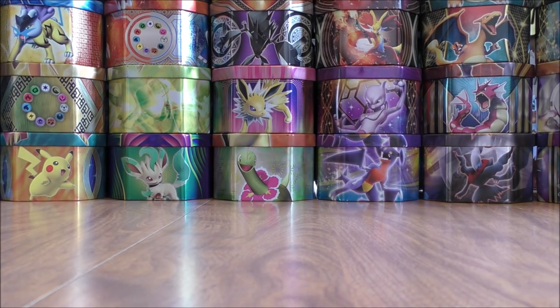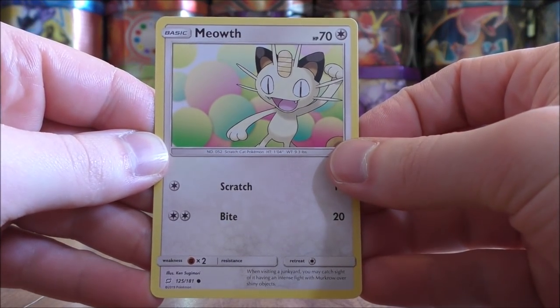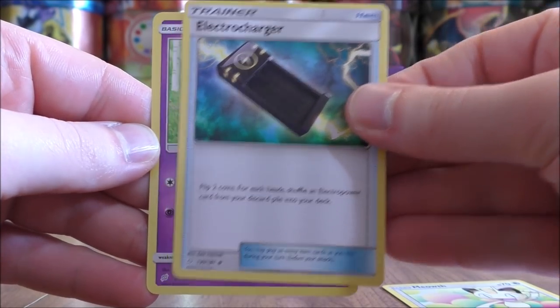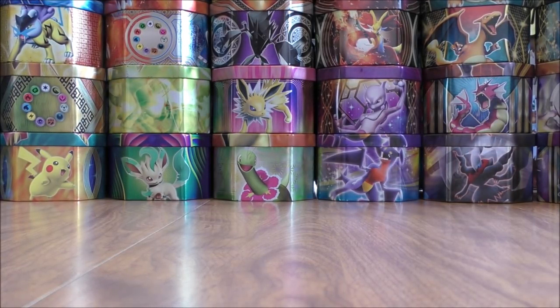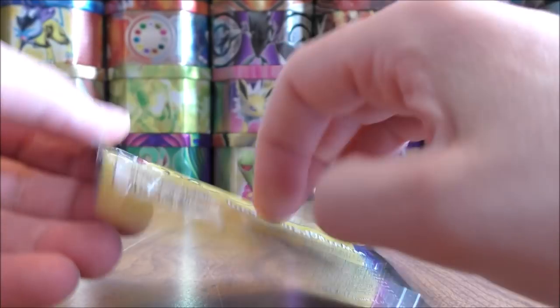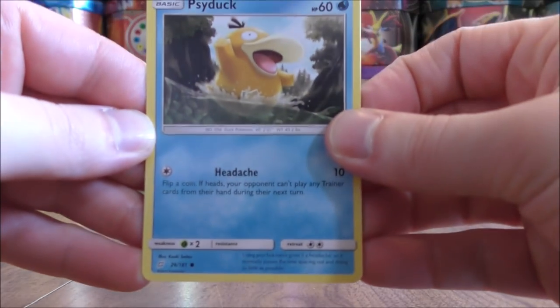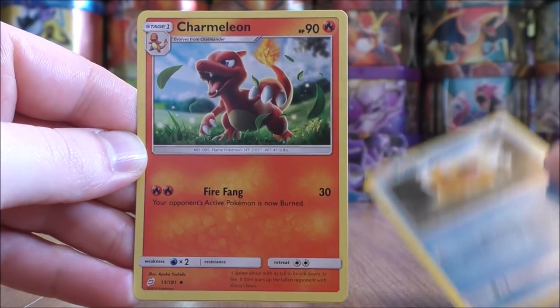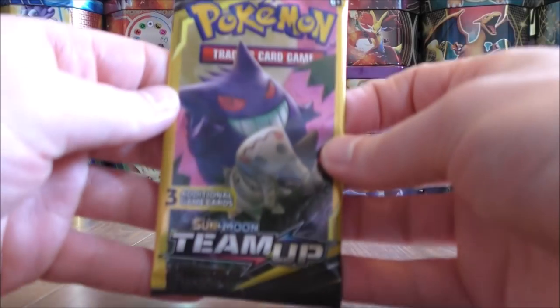So maybe these packs have not been weighed after all. Mimikyu Gengar pack now — would love to pull one Ultra Rare or Secret Rare from these 16 packs. Meowth to start this one, Electro Charger, and the final card would be a Nidoran. I did try to dig deep into the box at Dollar Tree — potentially those packs in the back had not been searched through. Pikachu Zekrom pack now — would love to pull out that GX. Psyduck starts the pack, Charmeleon, and the final card would be a Vulpix.